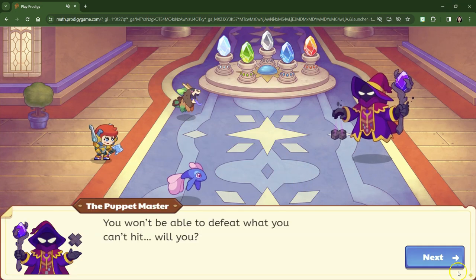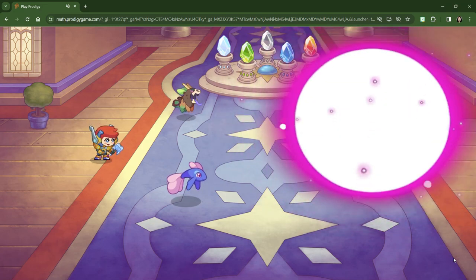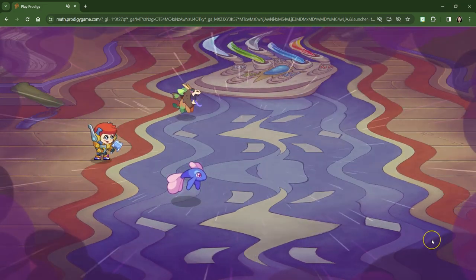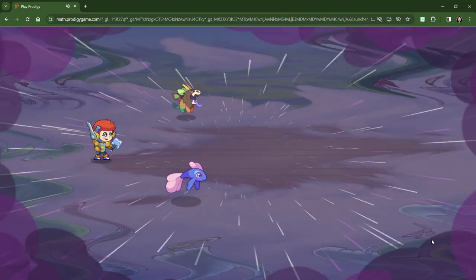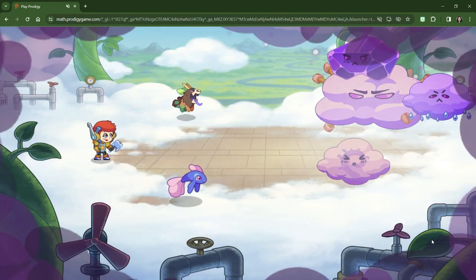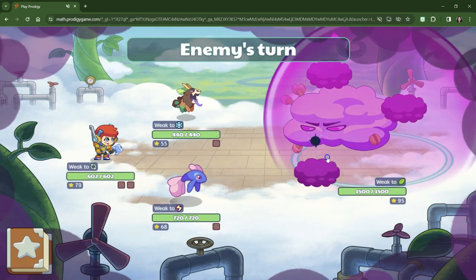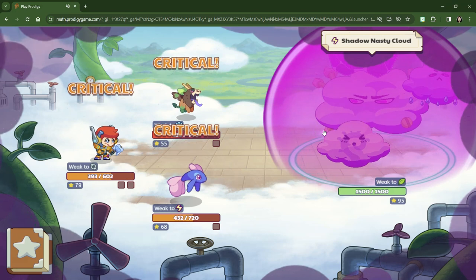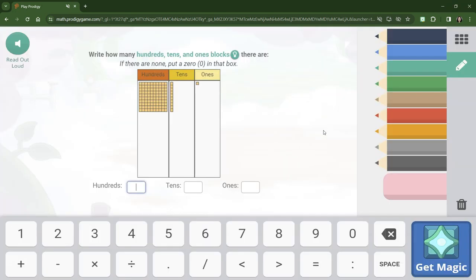All right, here we go. Remember, the sound doesn't work on this, so that's why I have a different sound in the background. The main issue with Storm Nasty Cloud is this shield — I have not figured out how to survive with this shield. I keep saying Storm Nasty Cloud — Shadow Nasty Cloud. Like, all we did was enter the game and he already defeated us.